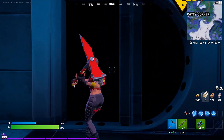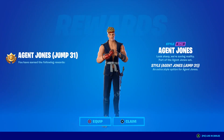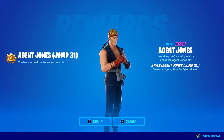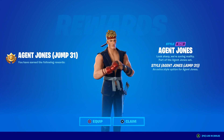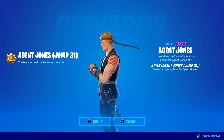Unfortunately you can't go in there, but there you go — that is jump 31 Agent Jones. He's got the arrows, he's got Ryu's headband on there, he's got Ryu's boxing glove as well, and you can see Snake Eyes' tattoo.